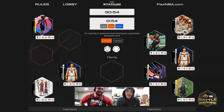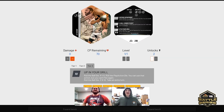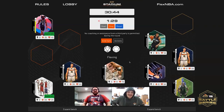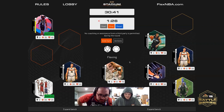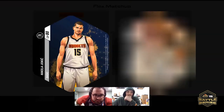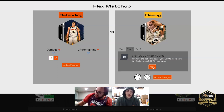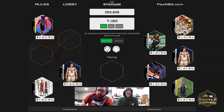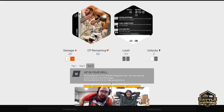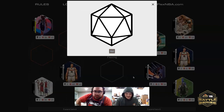At this point you can flex with Bobby Portis or break the chain. I'm gonna break the chain and go back to PJ. Which defender, John? Jokic is looking like he can take some damage — defend with Jokic. Which tier? Tier two. Will you exercise your option? Yeah — PJ Tucker is making a difference.